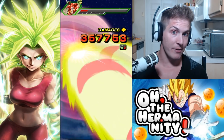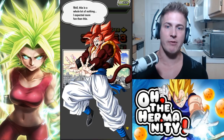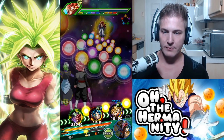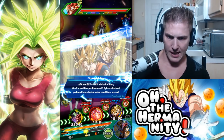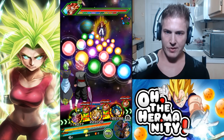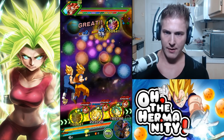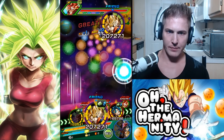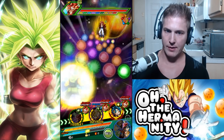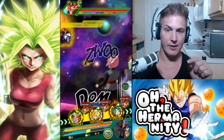So 352,000, then 357,000 — we're doing about 350,000 range on Super Saiyan 4 Gogeta. All right, let's break this rotation up. If we do red — that should work. Blue for you, green for you — that works. If we get Kefla on the next rotation, we're set.